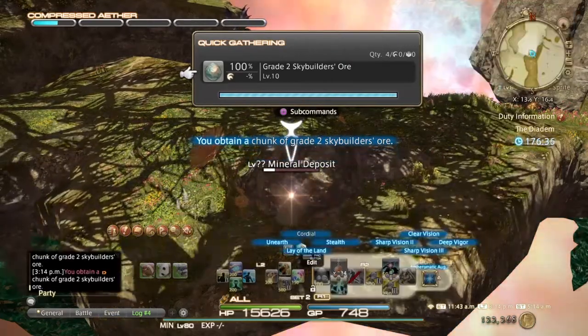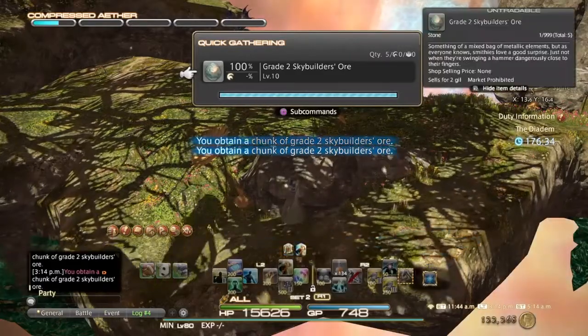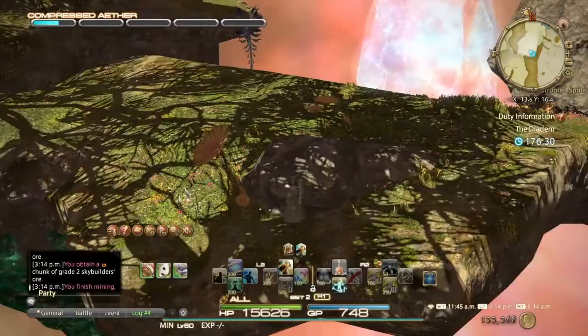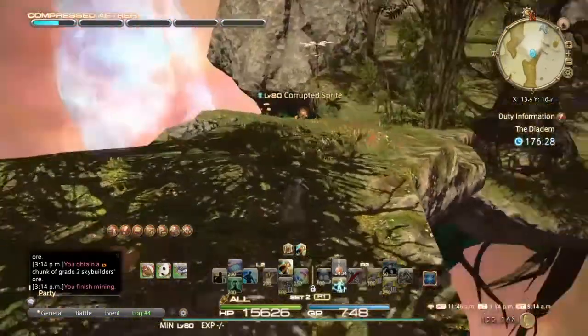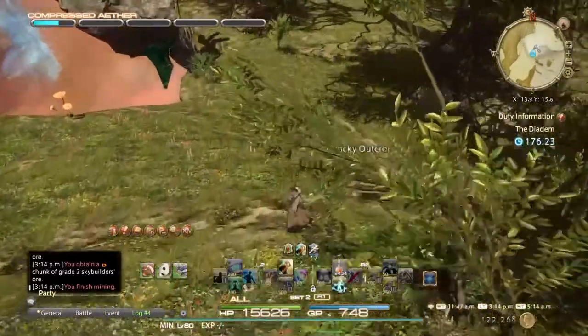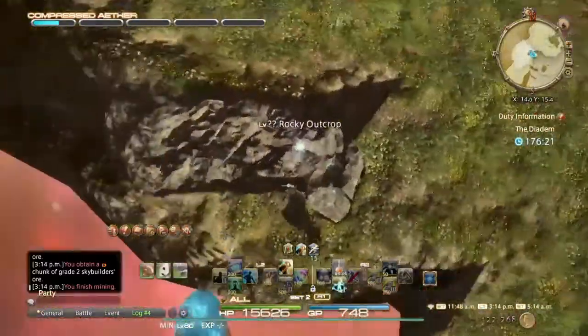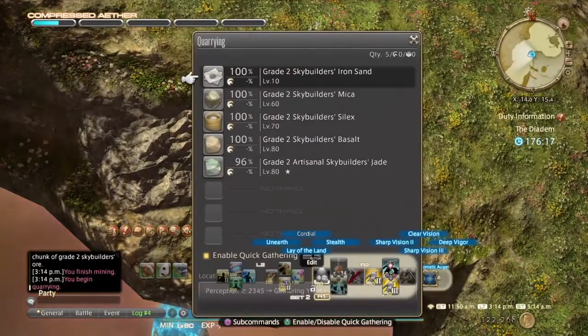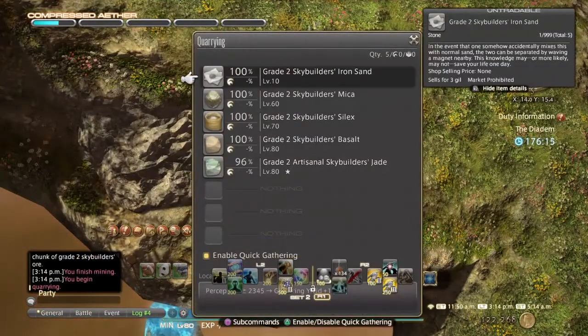Once you want to leave you can do this to level up to 80 or until you run out of room — it doesn't really matter. Once you leave you want to go talk to another NPC which I'll show you in a minute, so keep gathering your scripts.